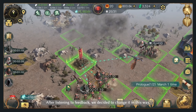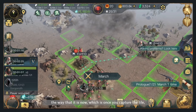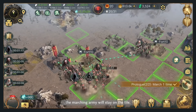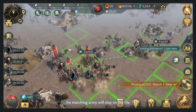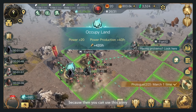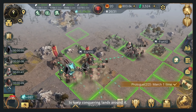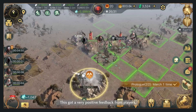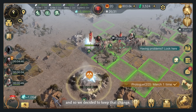After listening to feedback, we decided to change it so that once you capture a tile, the marching army will stay on the tile. This allows for much faster expansion, because then you can use this army to keep conquering lands around it. This got very positive feedback from players, so we decided to keep that change.